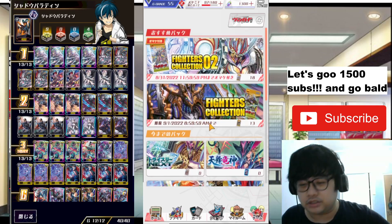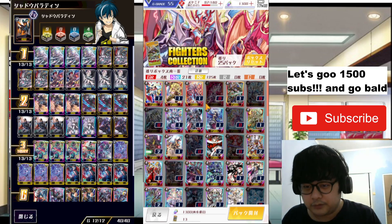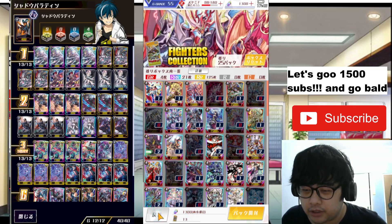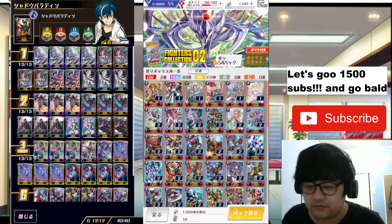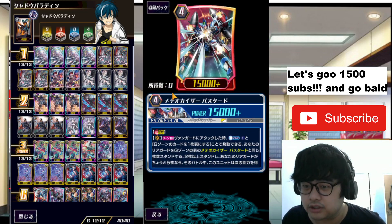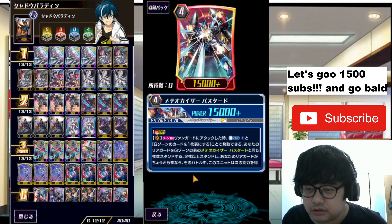Fighters Collection 1 is back and the cool thing is it's still the same as the previous one. I'm going for the Ace but I didn't get it, so I have remaining packs here. Fighters Collection 2 is finally here and there are a lot of cards I really love — I'd like to have them. This one is called Bastard — it's a Meteor Kaiser support.